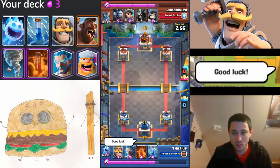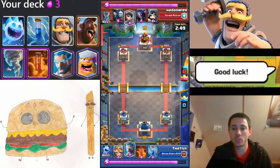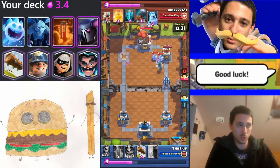A fireball or a poison, plus a log or a zap — so a big spell plus a little spell — will take out almost all mid-range support units: units that have similar health to a wizard or a musketeer. Princess Tower will target the closest unit to it.